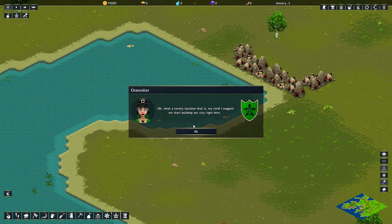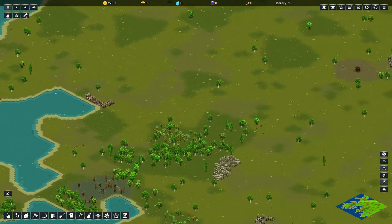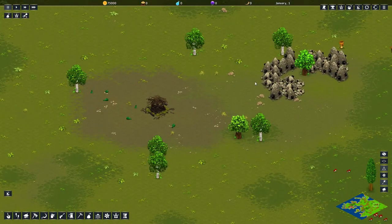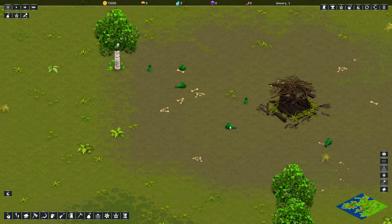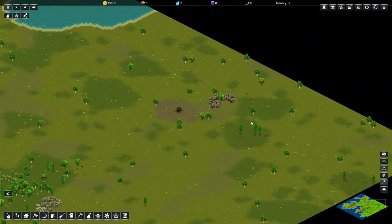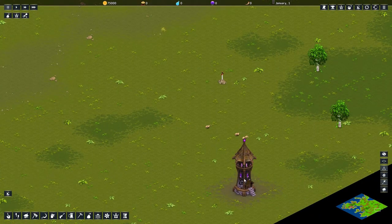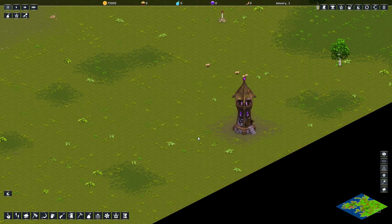What a lovely location that is, my lord. I suggest we start building our city right here. The game is paused right now, so that's fine. Our map is quite big. Let's see what we have here — this is coal, this appears to be a wolf den. There's no wolves around, there's some meat. Coal bearing rock, we have trees.